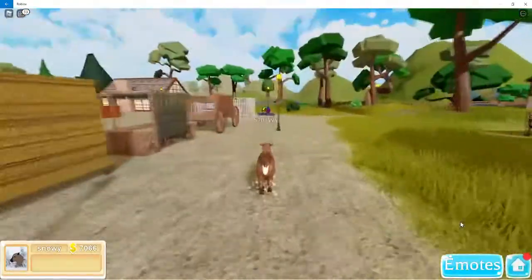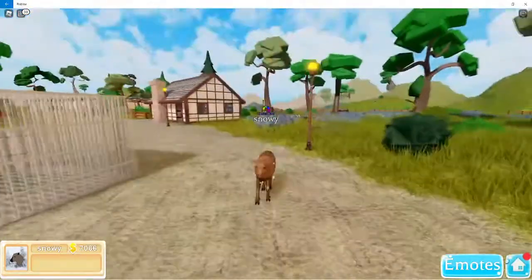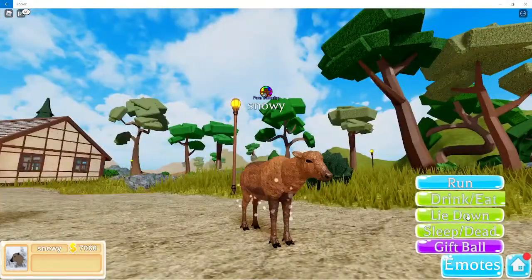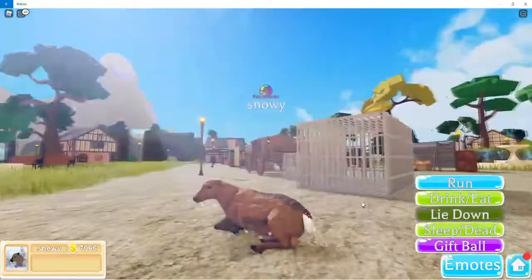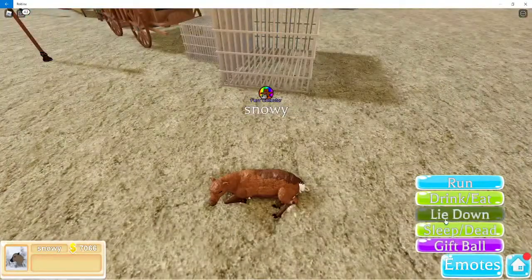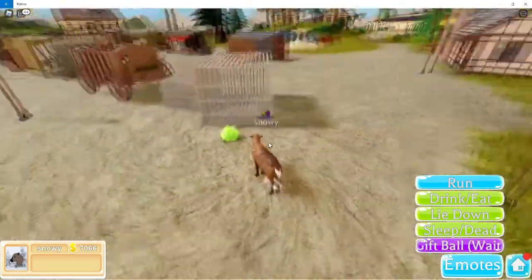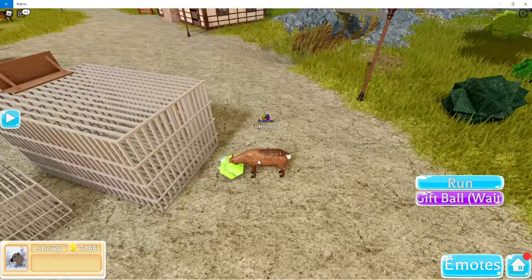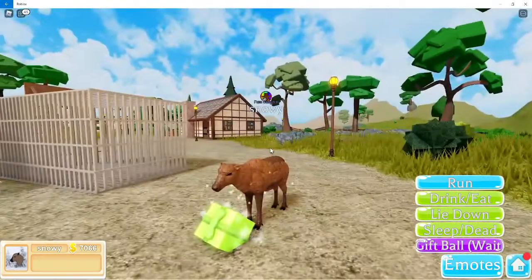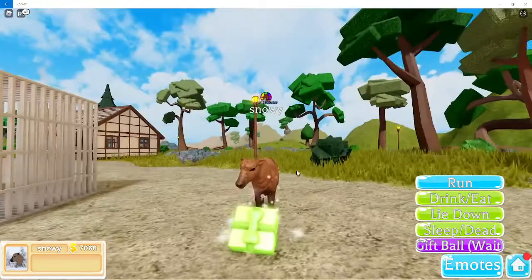The baby reindeer is really cool — I like the little hooves, it just looks really nice. Here are the animations: drink and eat, lie down, sleep/dead. You also have this cool ability where you can gift a ball inside a little present. You just set it down and wait for it to open up.